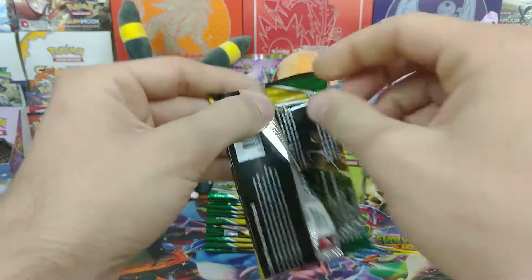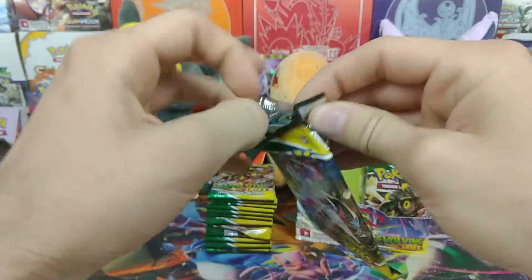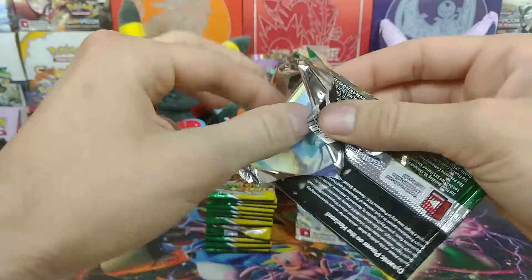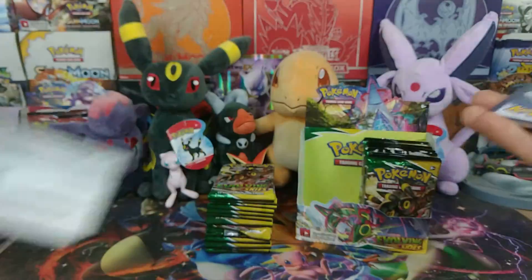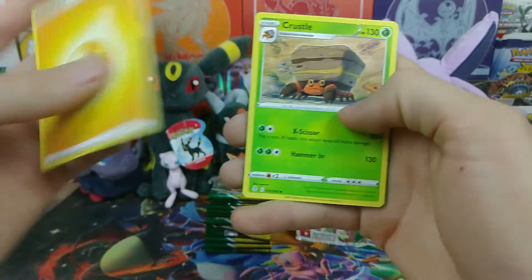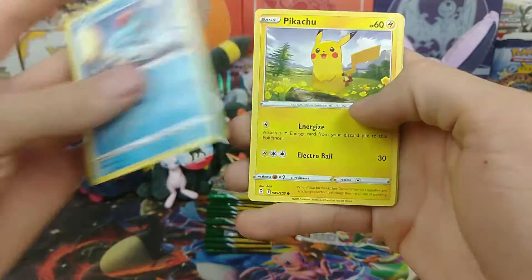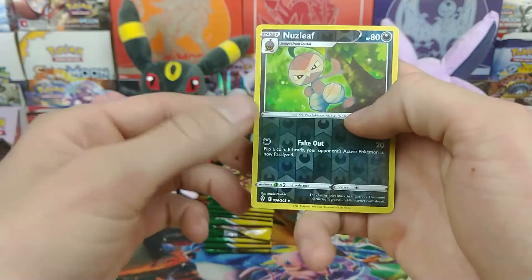There's a ton of cool artwork cards in here, a lot of high value cards as well, so it'd be really cool if we can pull some of that stuff. If not, that's still okay — there's so much to actually pull in here. I got pretty lucky with my ETBs that I opened. I got a Dragonite Alt Art, which is one of my favorite Alt Arts in this set.